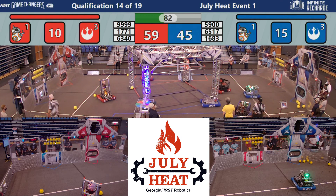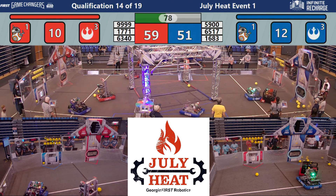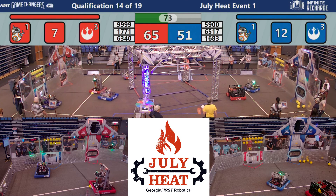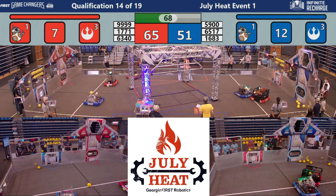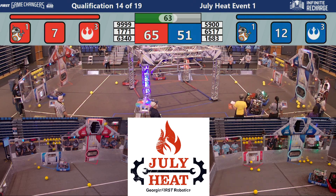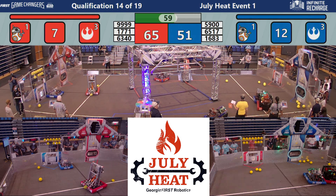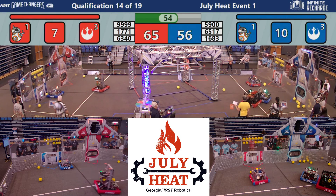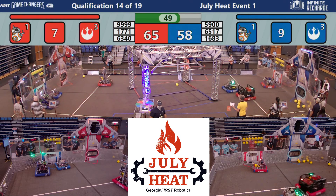17-71 dancing around the field with the mighty mongooses, moving around the course real quick, handling it out with 16-83. Dancing with 99-99 and 63-40. 63-40 shoots one of those power cells completely off the planet surface into orbit. They back up, it bounces off the port, back onto the surface of the planet. Here comes 65-17 shooting and scoring in the upper port with three of those power cells, gaining six points for their alliance.